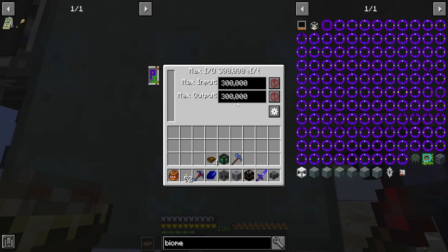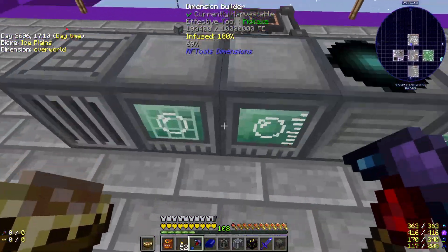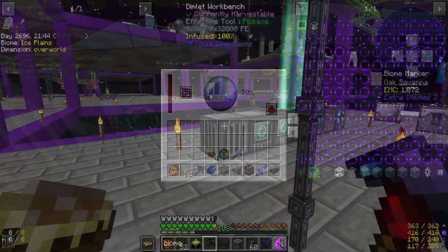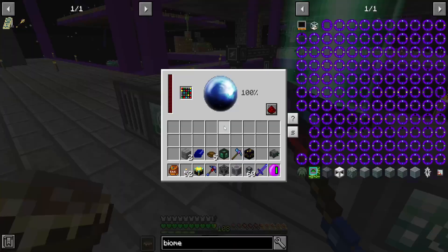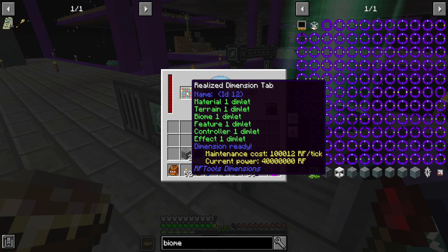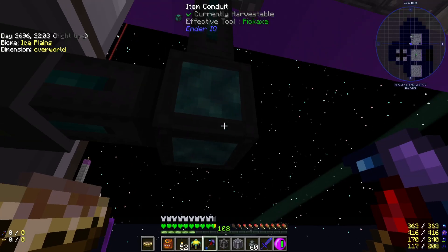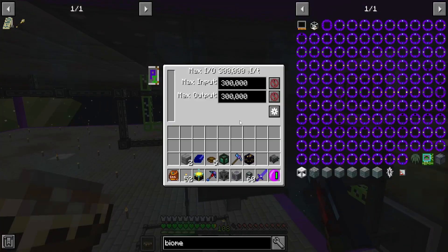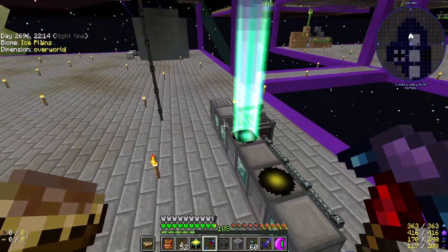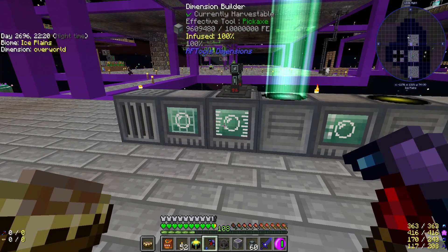Alright guys, we're back. It is loading up with power now — it is remaining charged, which is a miracle in this pack. I was scared it was going to be an absurd amount of power, and 100,000 RF a tick is a pretty substantial amount. We're still filling the quantum entanglement network, but this slowly gained power back up to pretty much its max after it 100% loaded the world.